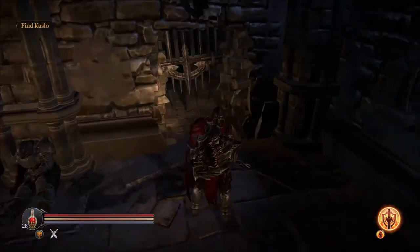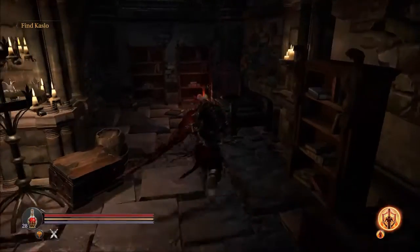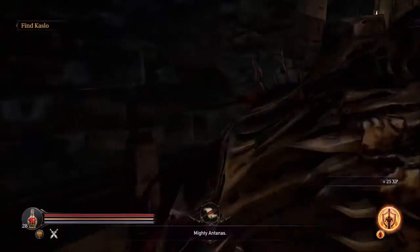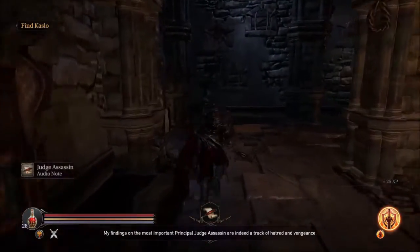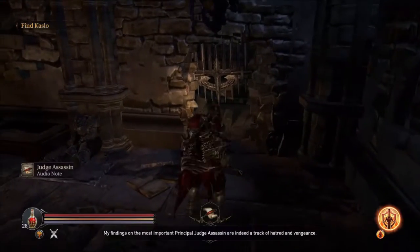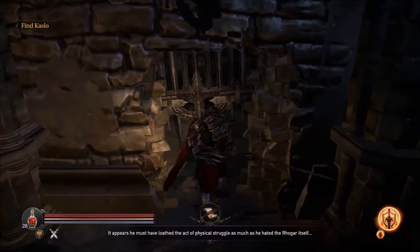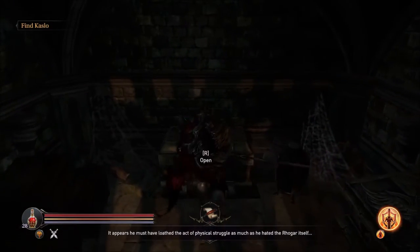Here's supposed to be two bookshelves, but in a previous battle I accidentally broke them. So you can see — you can't walk into it, but you can roll underneath it. Roll into it. And here's a chest.